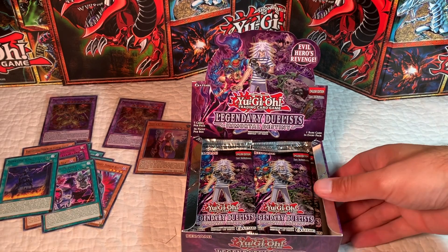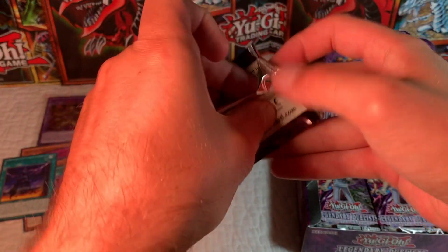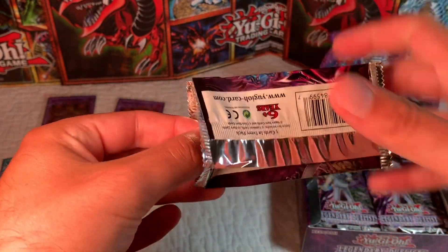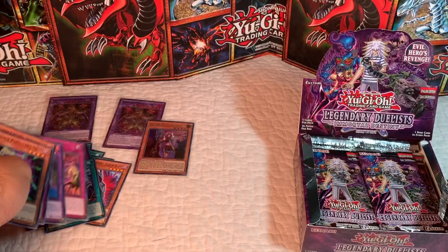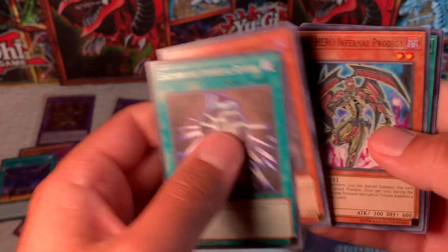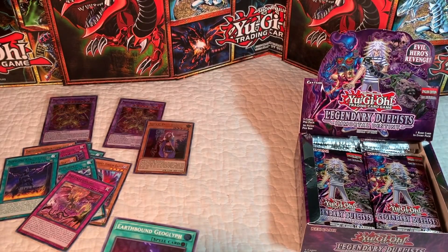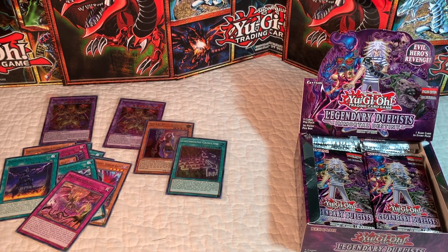Alright, we have three holos and a Predaplant. So maybe we will pull three ultras — hopefully we don't get any duplicates unless it's one of the bigger ones. Doom Caliber — that's a nice reprint. Earthbound Geoglyph super rare — I'll probably just hold on to that one.